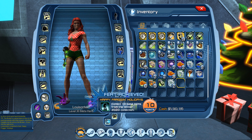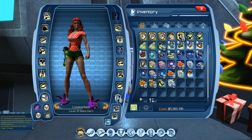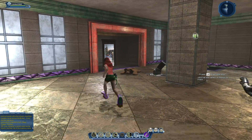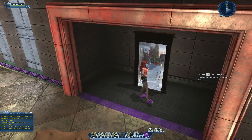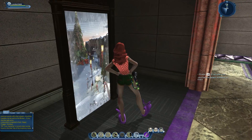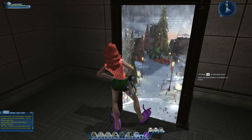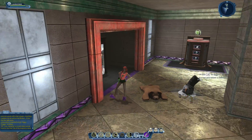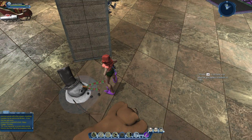There is the 10-point feat once you collect 10 of the base items. Now showcasing all the base items in our base. First up is the North Pole Portal — it's a floor base item, not a wall item, and it looks really cool because whatever direction you look it moves with you. Zooming closer you can see inside the North Pole. Then there's the Teddy Bear Rug, a floor item right on the ground.